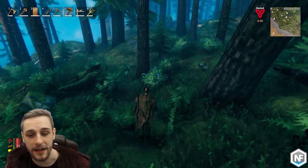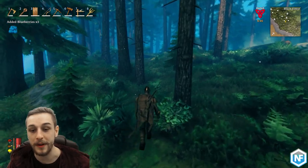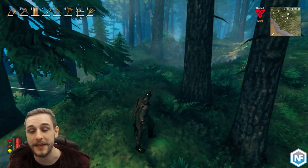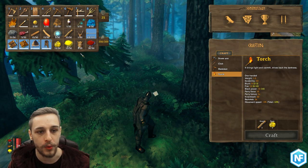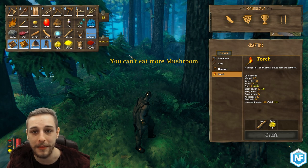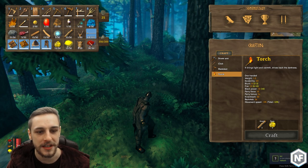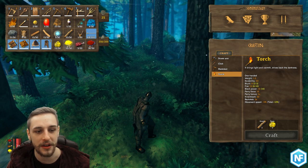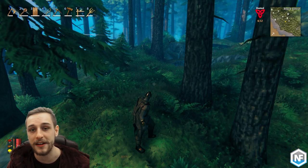Tip eight: collect as many blueberries and raspberries as you possibly can. Blueberries and raspberries currently can't be farmed, so you'll want to hold on to as many as possible because they'll be used as ingredients for later-stage food. Avoid eating them early on — mushrooms and meat are a great way to start. Yellow mushrooms can be found in caves and red mushrooms out in the wild. I normally go mushroom, mushroom, meat at the beginning. Save all your blueberries and raspberries for later game food.